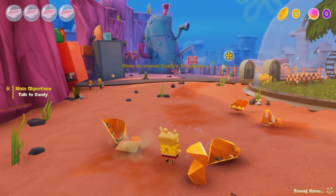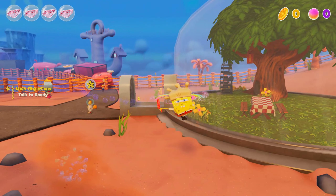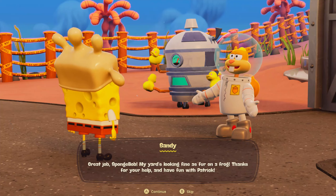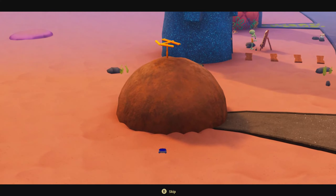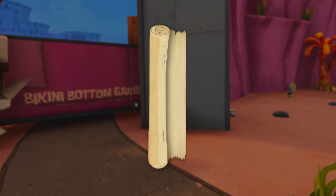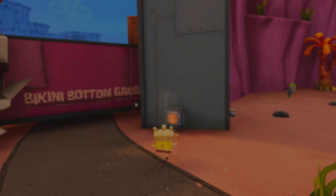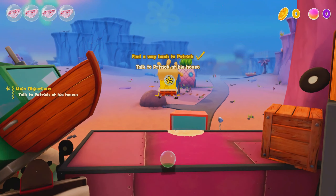I'm assuming the controls are going to be more or less the same as Battle for Bikini Bottom. Oh okay — why is there an alarm clock outside? Oh look, a switch! I'm glad they kept these types of switches — I'd been seeing gameplay trailers and originally thought they did away with them, but no, they actually brought them back. That's cool.